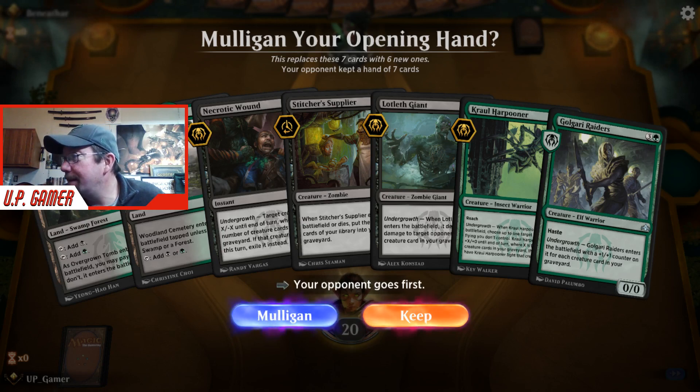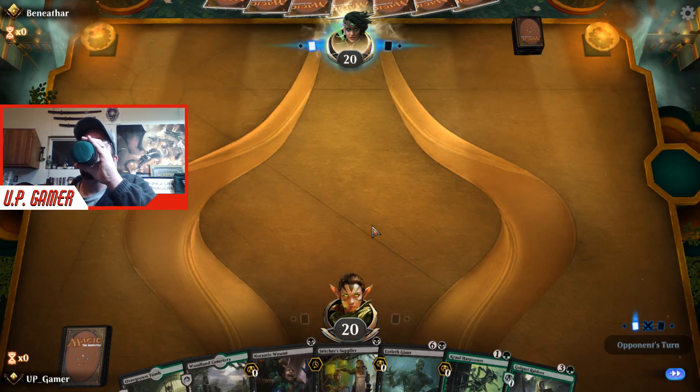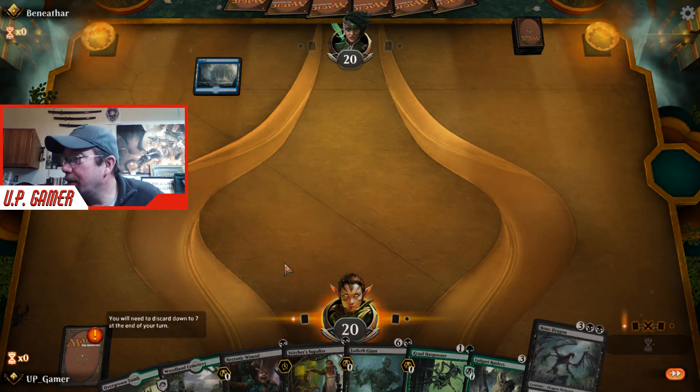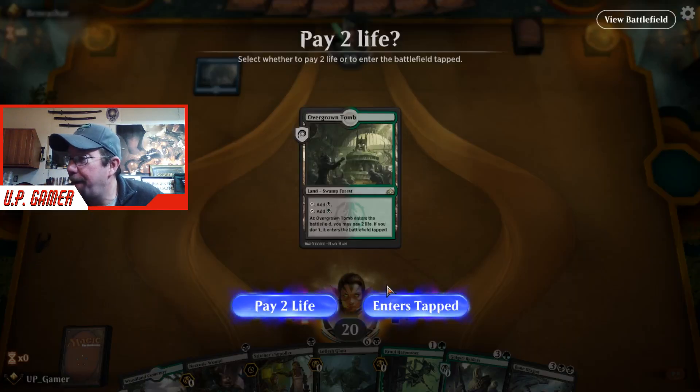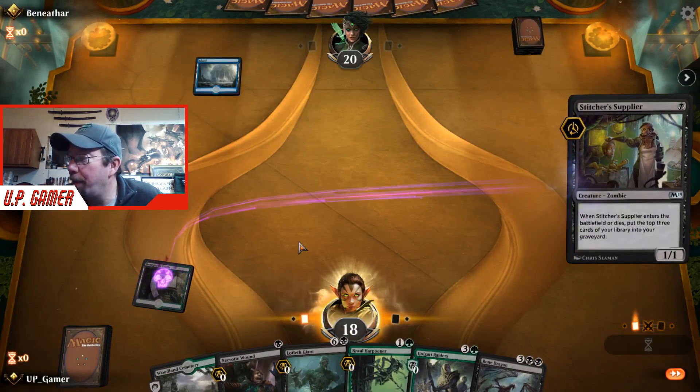Not a great starting hand — we'd rather have one more land at least, but we're going to play it. Stitcher Supplier is a huge card for us; we like to get that on the board right away so it's throwing cards into our graveyard — that's how we win with this deck. I'm going to pay the two life right away because I want to get Stitcher Supplier out. That's how important it is to us.